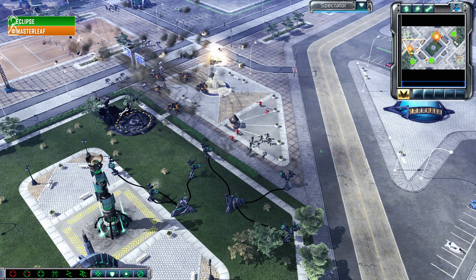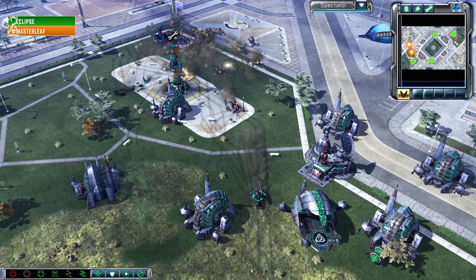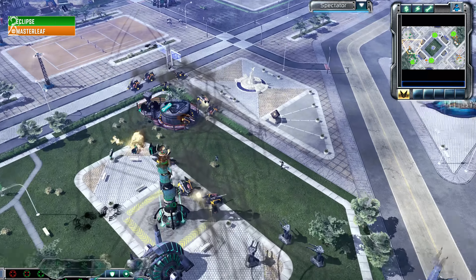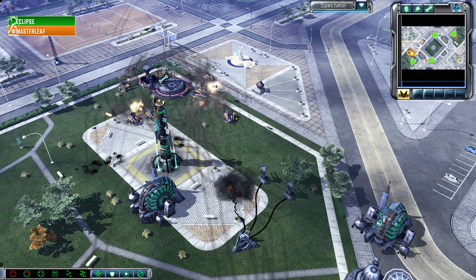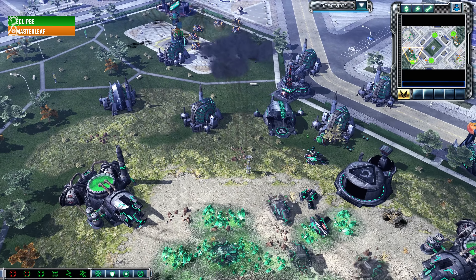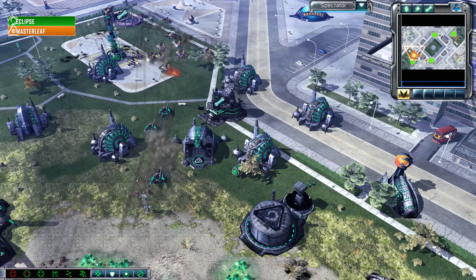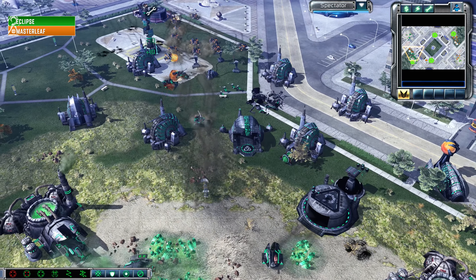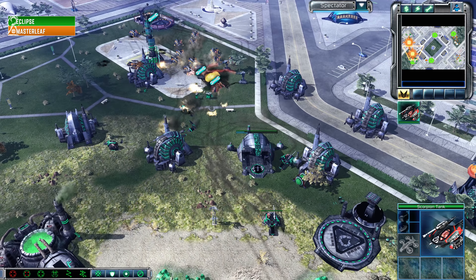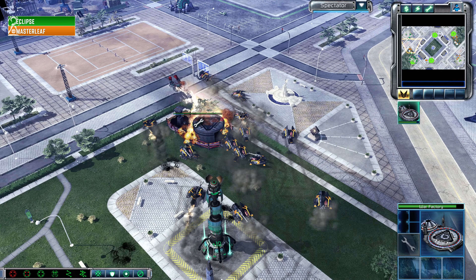No Black Hand squads — it's all up to the buggies and they're doing a pretty good job cleaning up this infantry swarm. That was a bit of a misplay by Master Leaf; he was assuming it would be all bikes, against which this group would do really well. You can see those bikes evaporating against the Enlightened Squads, and the buggies do get cleaned up relatively quickly if you have enough Enlightened Squads. Master Leaf was thinking Eclipse was going for a bike-heavy group.